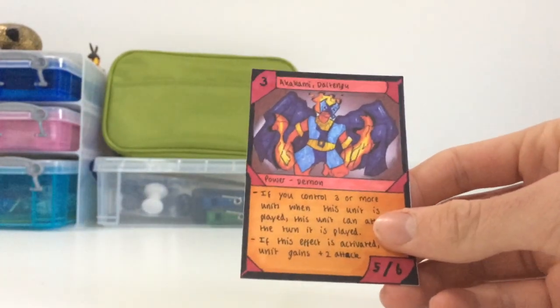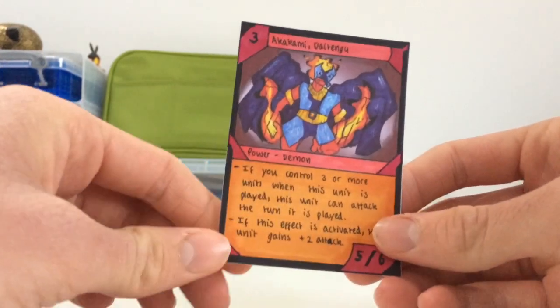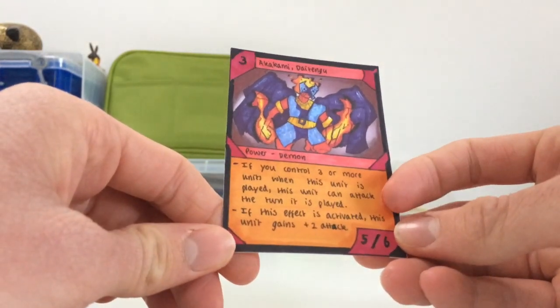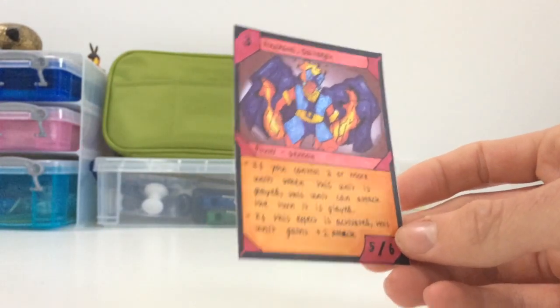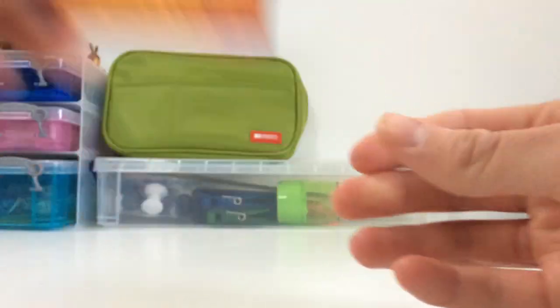The second one is the Akakami Dai Tengu, which costs three. It's a power type demon. If you control three or more units when this unit is played, this unit can attack the turn it's played, and if this effect is activated, this unit gains plus two attack. It has five attack and six defense. So the theme for these guys is sort of attacking the turn they're summoned and getting really aggro with your opponent.